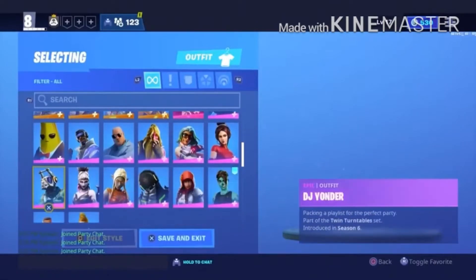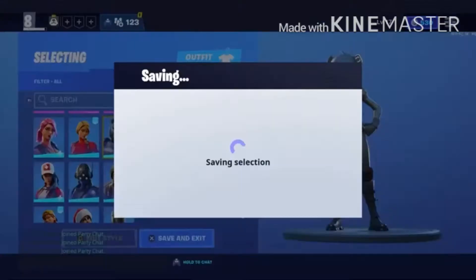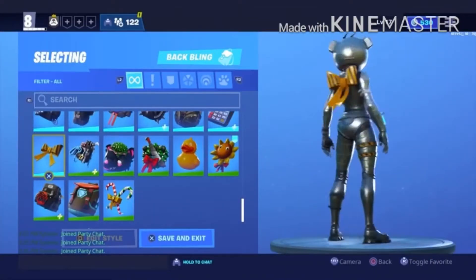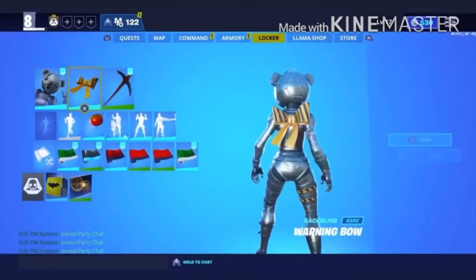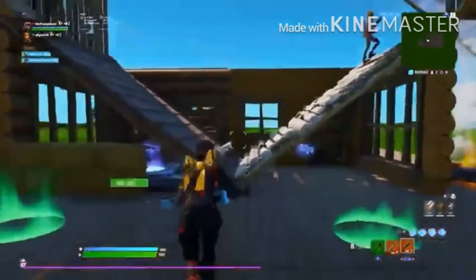If I look for the skin in my locker, here it is — this is what it looks like. It also comes with a bow, here is the bow. It took me about five minutes to find it in the locker.